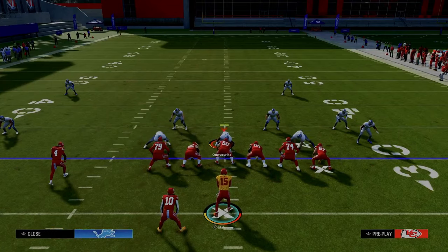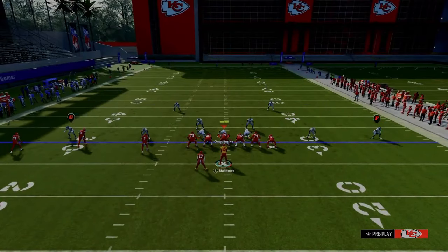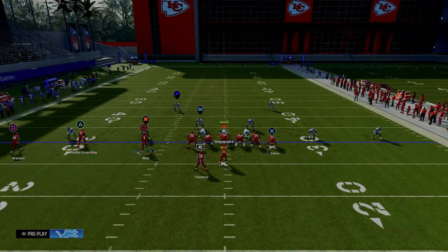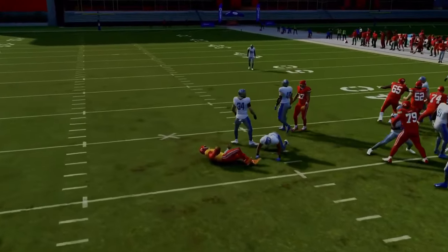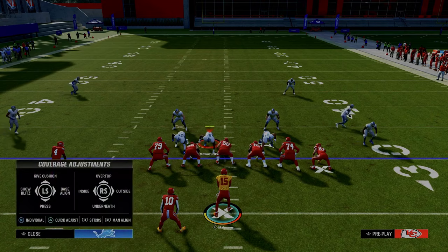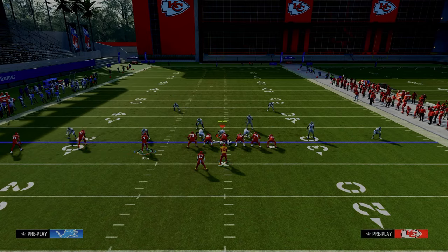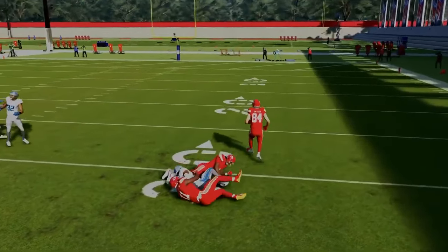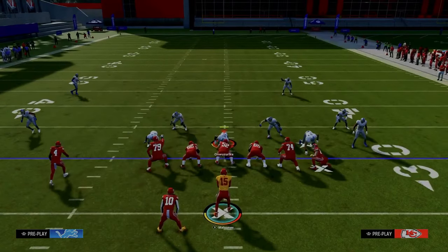The most popular way people stop bubble screens in Madden 24 is to man up the slot corner onto the circle receiver. But he's still going to blitz at the quarterback because he's in the run fit defensively. So all we have to do is wait for him to blitz and throw the bubble. This is where I actually prefer the read screen over the bubble screen — in the same situation, man this guy up onto the square receiver, he blitzes, throw the screen, easy yards.